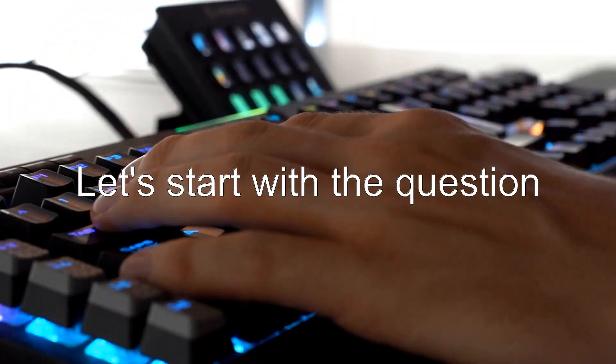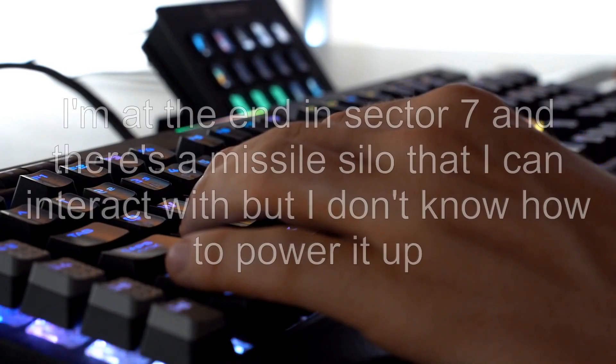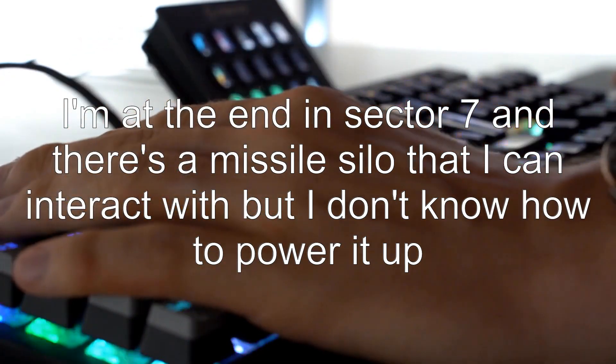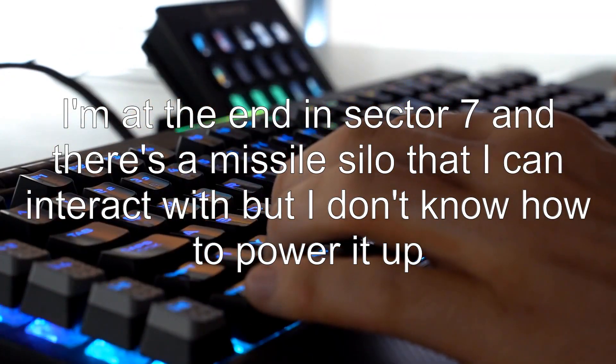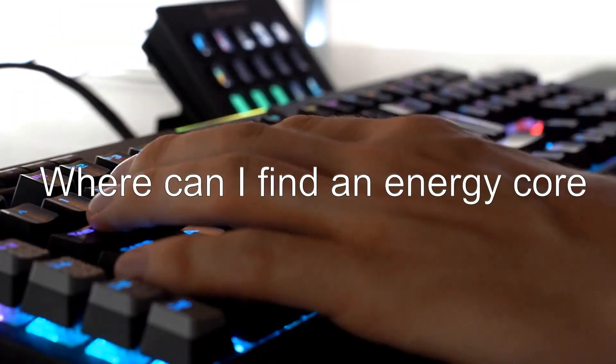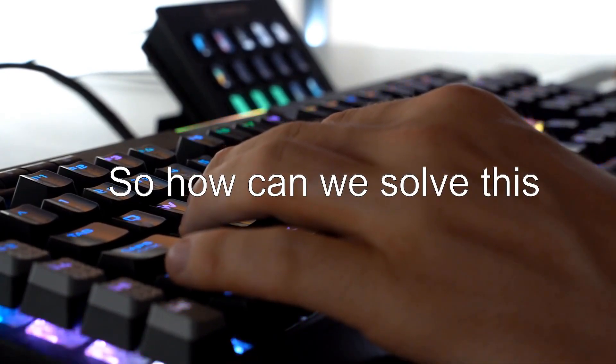Let's start with the question: What is the missile silo and how do I power it? I'm at the end in sector 7 and there's a missile silo that I can interact with, but I don't know how to power it up. All the turrets have been powered up already. Where can I find an energy core? So how can we solve this?